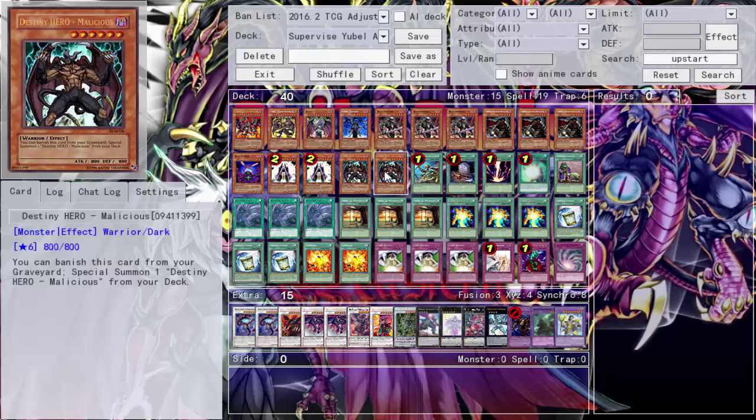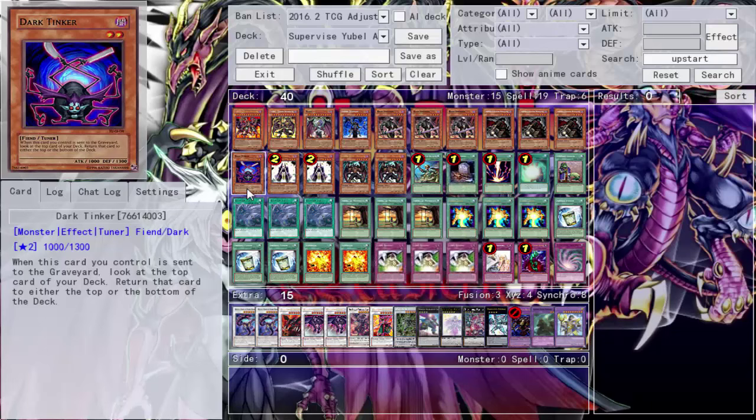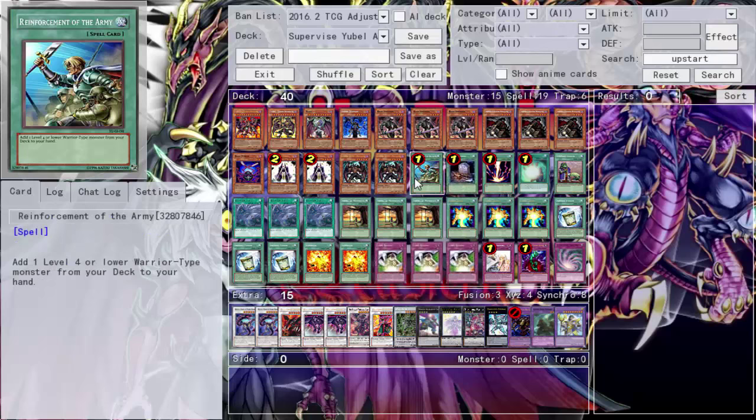You could up Mally to 3 by taking out Upstart Goblin, but Upstart Goblin is powerful — it got limited to one. Play it as a filler in a 39-card deck to get closer to your cards. Especially with Tinker: go Doom Shaman, summon Tinker, look at the top card, place it on top, draw into Upstart Goblin. With Upstart at one, it feels like a staple now. It's a one-for-one where you see your next card — if it wasn't powerful it wouldn't be limited.